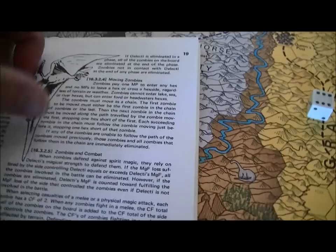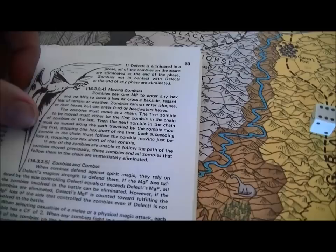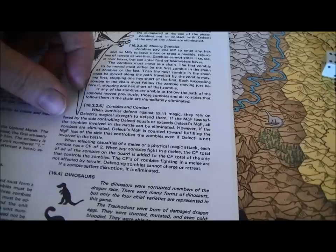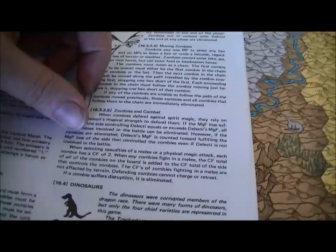The first zombie to be moved must be the first or last in the chain; the next zombie must follow the same path, stopping one hex short. Each successive zombie follows the path similarly — it sounds like they can't actually stack, except Delecti can stack with one. When zombies defend against spirit magic, they rely on Delecti's magical strength — he's got a ten magical strength to defend them with. If the magical loss suffered by the side controlling Delecti equals or exceeds his magic factor, all zombies involved in the battle can be eliminated. However if the zombies are eliminated, Delecti's magical factor counts towards fulfilling the magical factor loss of that side even if Delecti's not involved.